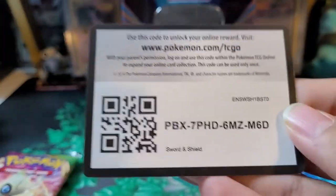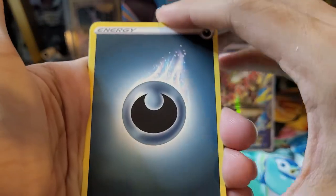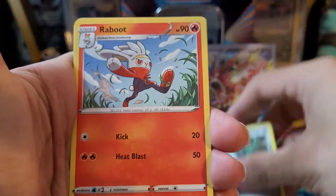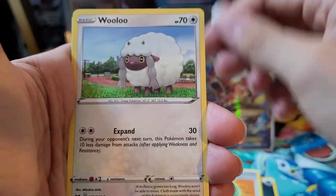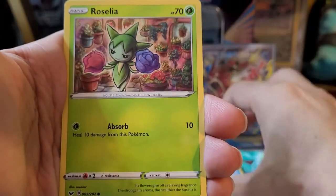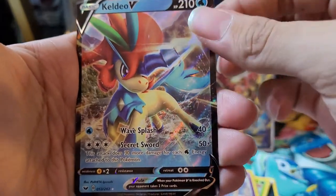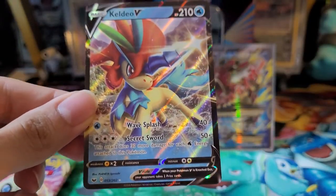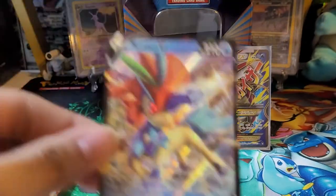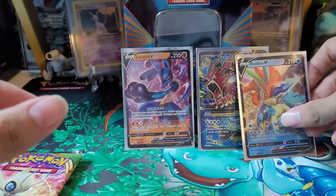Let's see if we can get some more hits — with one ultra rare already, I wouldn't expect too much, but you never know. Here is Gossifleur, four to the front. We have a Dark-type Energy, Ferrothorn, Raboot, Lumiberry, Wooloo, Grookey, Sobble, Rookidee, Roselia. The reverse is a Gastly. And the rare is a Keldeo V. So two ultra rares in a row — not too bad, this is just a V, but it is another ultra rare. We'll definitely take it. Get that sleeve up right away, put that in the background.